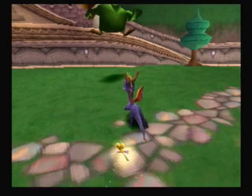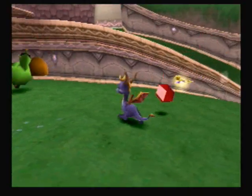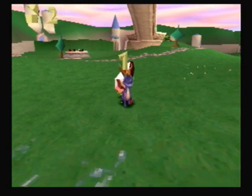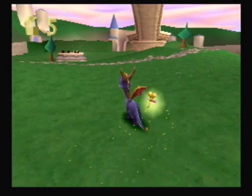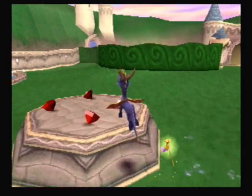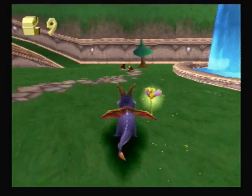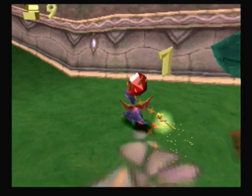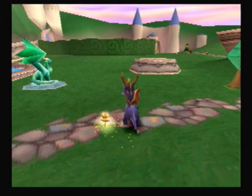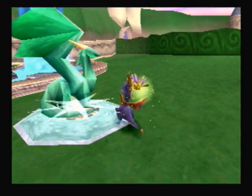Let's go ahead and kill some enemies. I'm going to collect some gems. You've got to attack him like three times. Now the value of the gems: the red ones are worth one, green ones are worth two, blue is worth five, gold is worth ten, and purple — which are the rarest — are worth twenty-five. And they are the hardest to get, too.